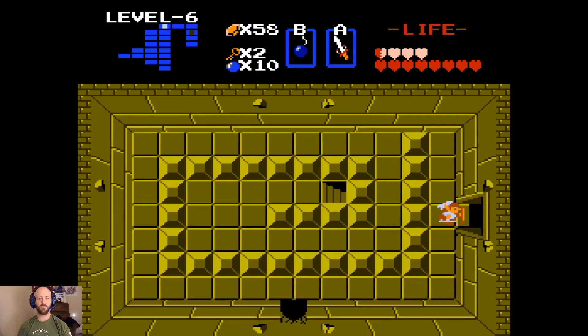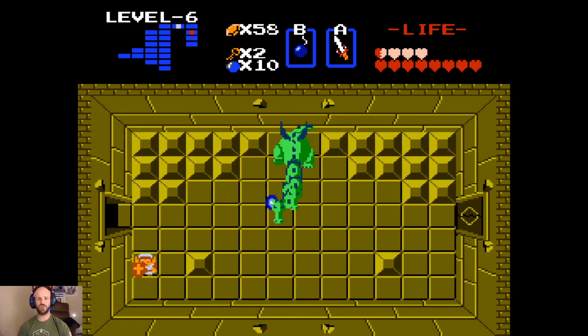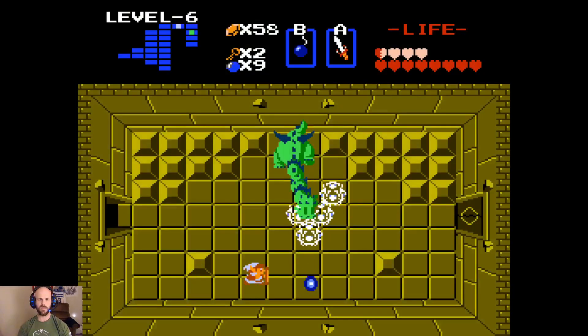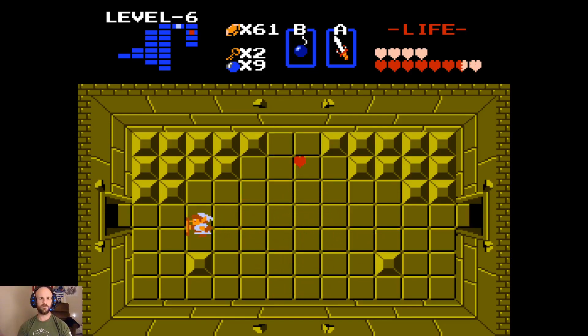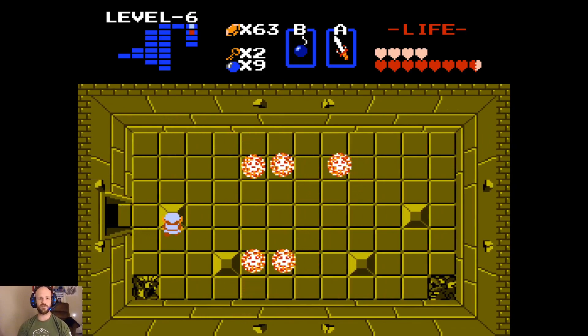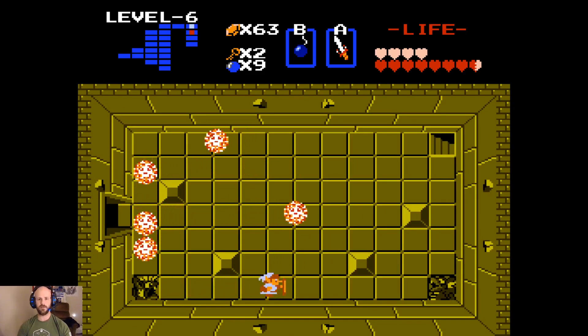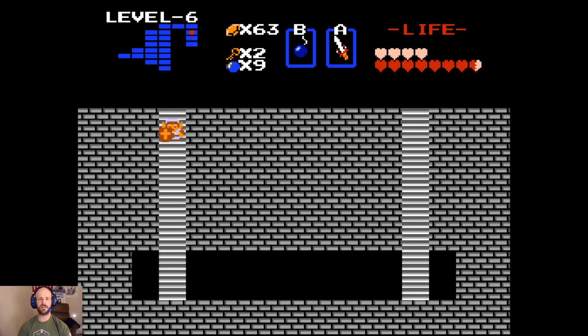Then we will head up through here where we will find a two-headed Gleeok. It's very rude that we don't block those shots with our shield. In here are a bunch of red bubbles that we hopefully will not be hit by because I don't feel like dealing with that. Down these stairs.